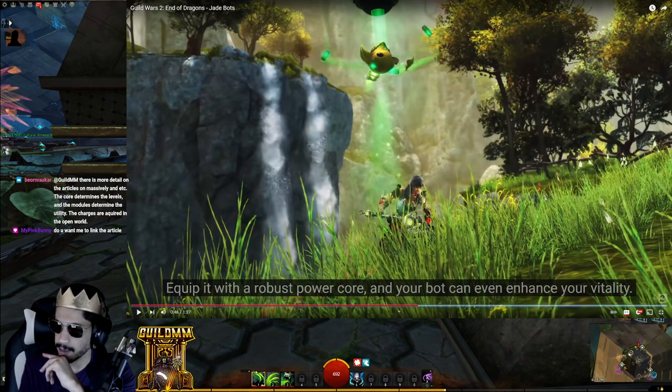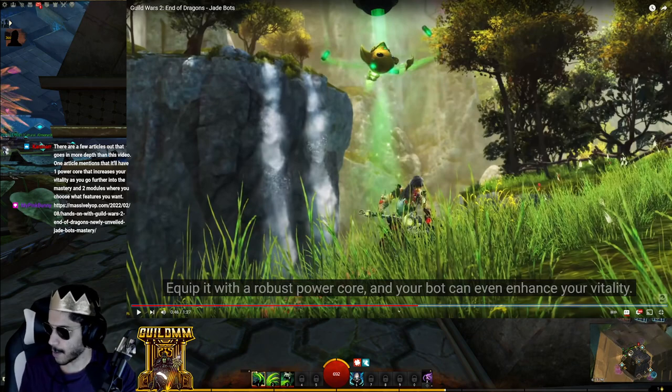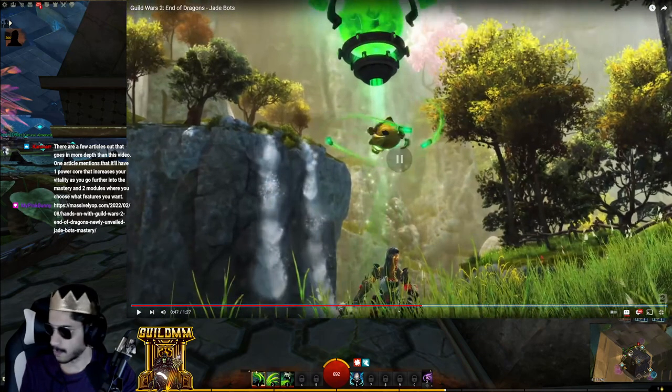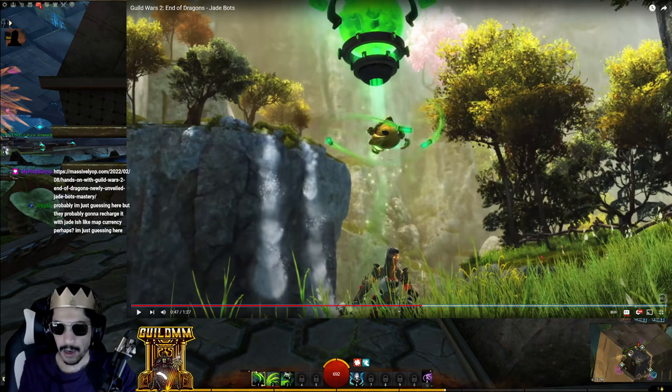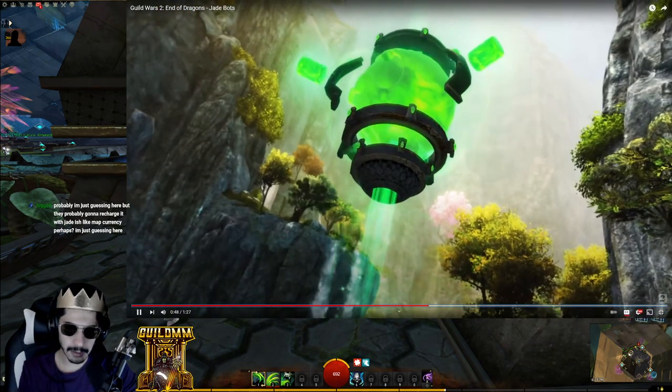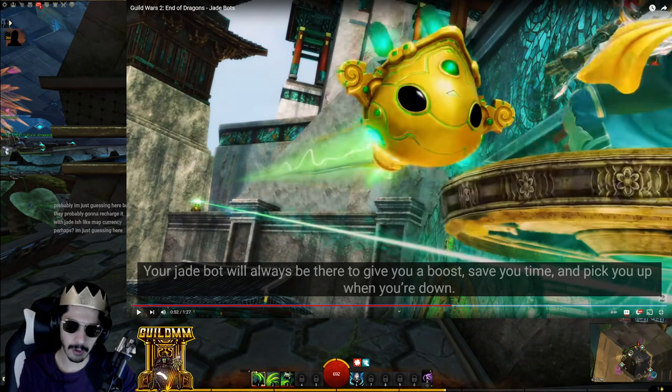It's pretty cute — just look at that face. It looks cute until it goes haywire and becomes like an iRobot scenario where they're looking to take over all of humanity in Cantha. One of the things you can do in Cantha is slide through zip lines — maybe it boosts you while you're sliding through. Look at that cute face until he gets angry and gets red eyes.